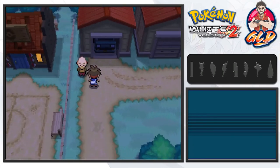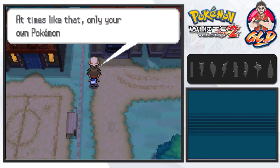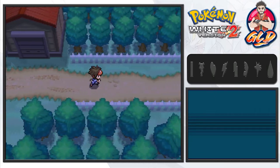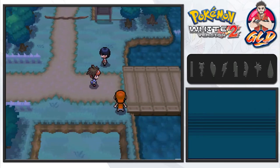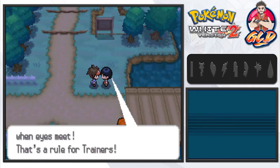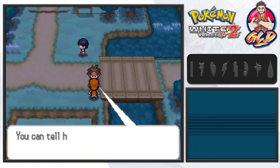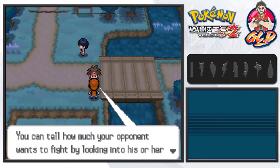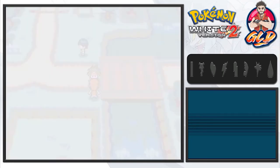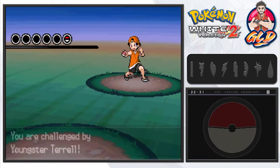That's exactly what we're going to be doing — going to Route 20. You see, Floccesy Ranch — wild Pokemon might surprise you. At times like that, only your own Pokemon can help you out. That is true. There are going to be quite a few Pokemon. 'Pokemon battles begin when the eyes meet — that's the rule of the trainers.' Would you look at that — you can tell how much your opponent wants to fight by looking into their eyes. Okay let's go ahead and battle.